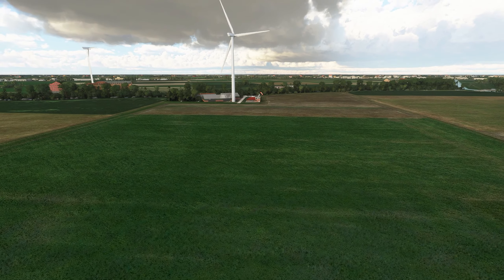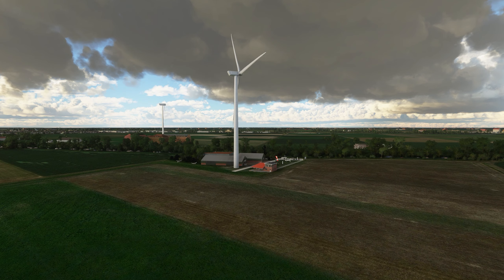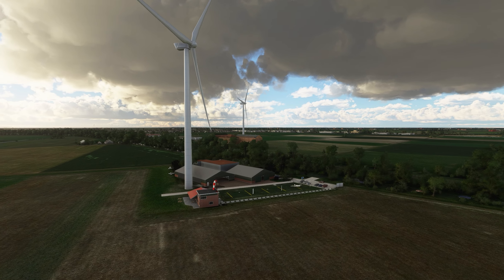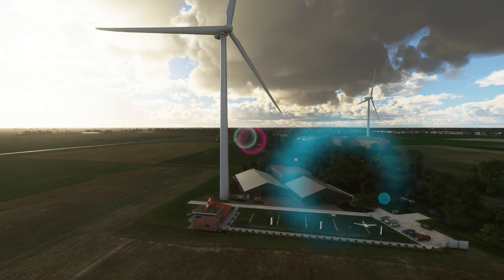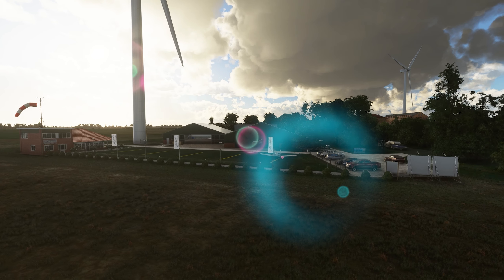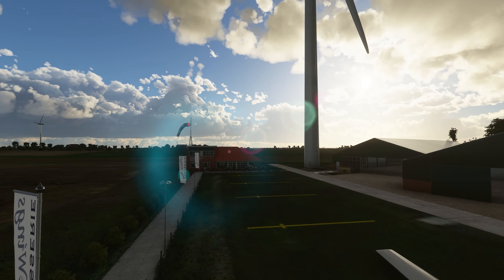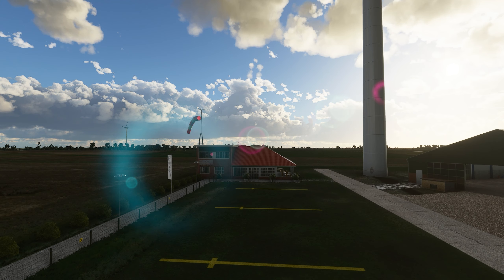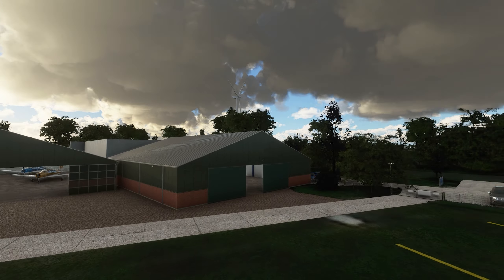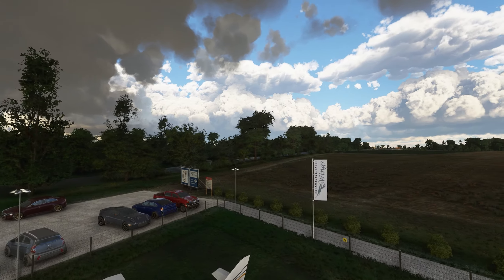The big difference in the scenery is that all the autogen buildings have been replaced by custom buildings, and these buildings make use of PBR materials. We've got some custom fencing, animated flags, several signs, and we've also got a little bit of interior to look at. Look how amazing that looks – the guys have done wonders on this small aerodrome. You can also see some perimeter fencing, static aircraft and cars, and all the custom signage.